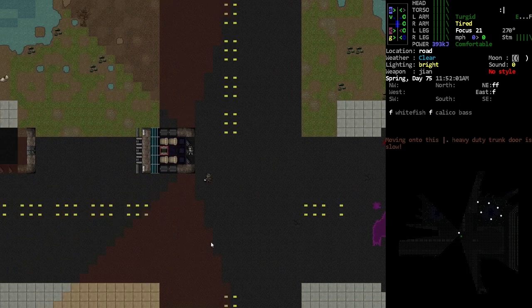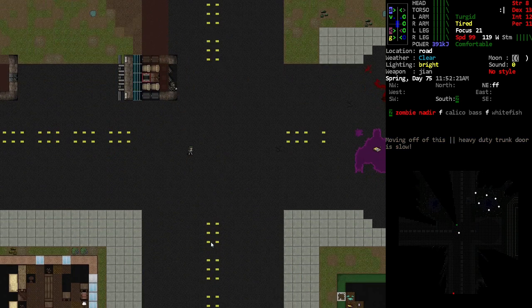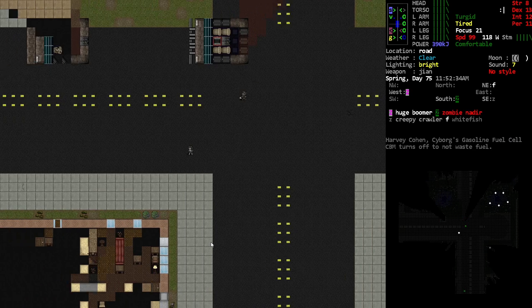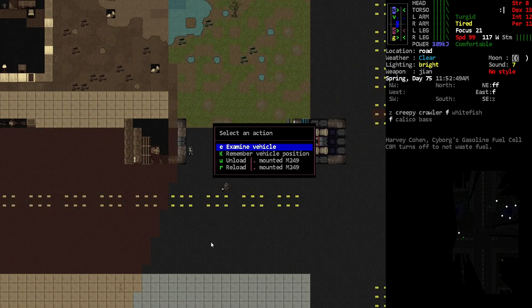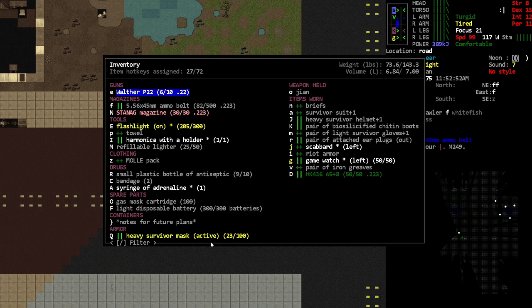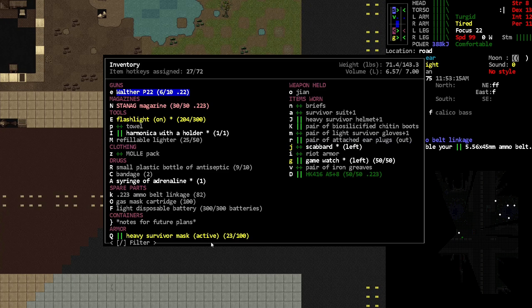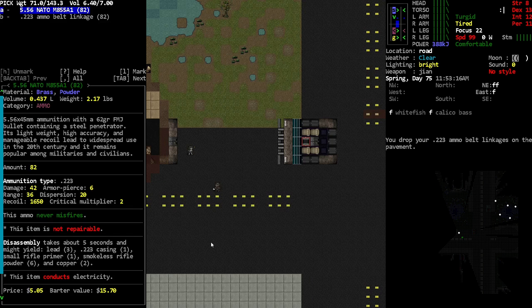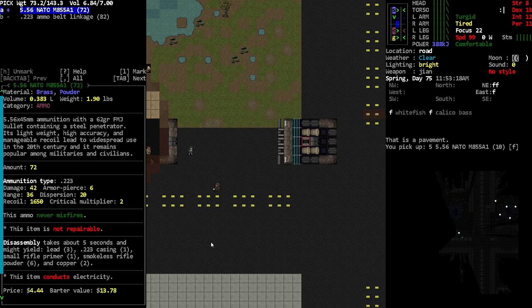Get out of the way. Nope, looks like there's nothing there. What do we have here? 80, 82 rounds — that's pretty good. Let's unload and we can drop the belt linkage. I just kind of want the rounds. There we go, okay.